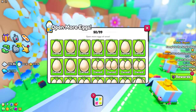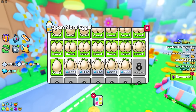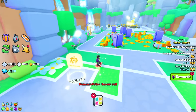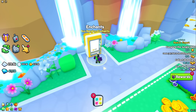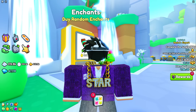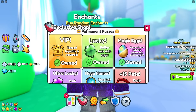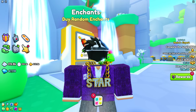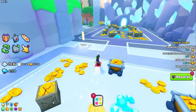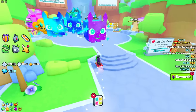We currently have 50 eggs opening at once — we've been grinding a crazy amount of diamonds, and as you can see we've afforded a lot of upgrades because of the VIP diamond mine. I would strongly suggest that if you are going to spend any Robux at all at the start of PS99, please buy the VIP pass. In the exclusive shop the VIP pass is about 400 Robux, and with that you get a whole bunch of rewards on top of that diamond mine.